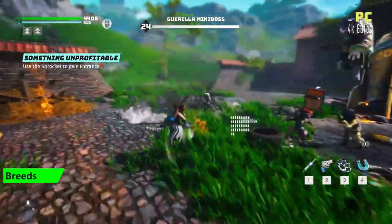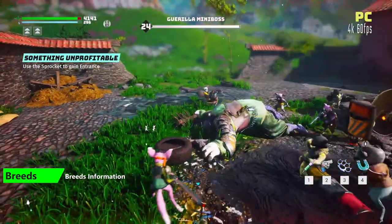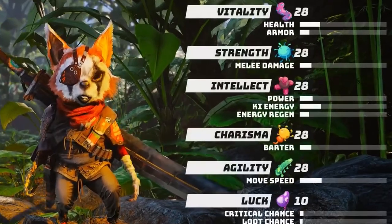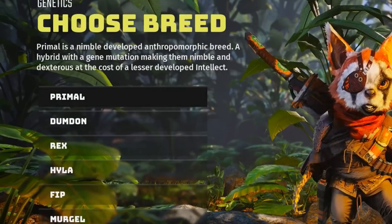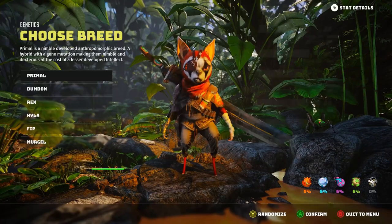Breeds in Biomutant form not only the overall look of your mutant, but they're also responsible for determining your starting stats as well as some of those secondary stats — being your health, your melee damage, your key energy, and your regen. There are six to choose from: Primal, Dumden, Rex, Hyla, Fip, and Murgle, and we're going to start with the Primal.